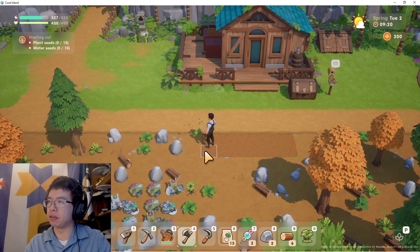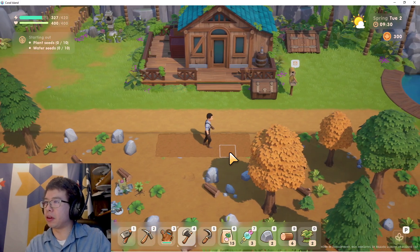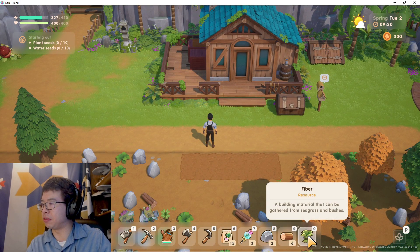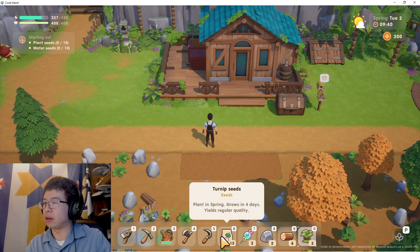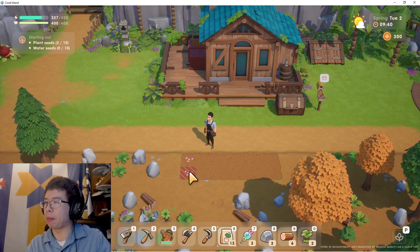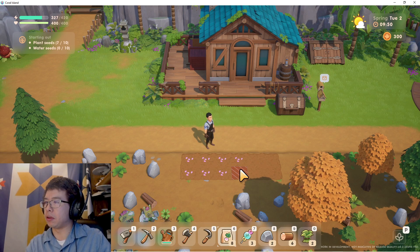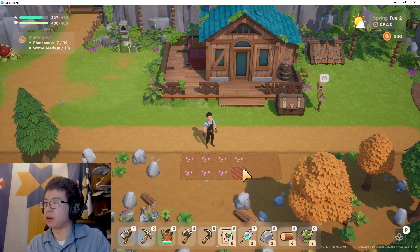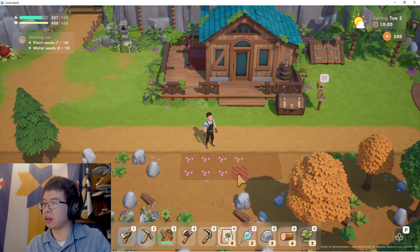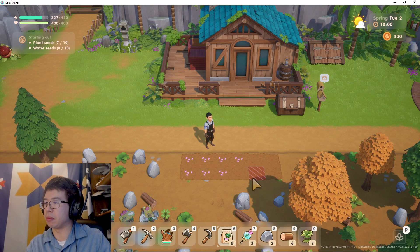We've done a little bit of cleaning up. My first experience with the UI here is very nice — it feels smooth, it feels responsive, it feels clean. We have six turnip seeds, let's plant them. There's no way to plant more than one at a time; you do have to click each individual square. We have some turnip seeds, but we can't use them there.